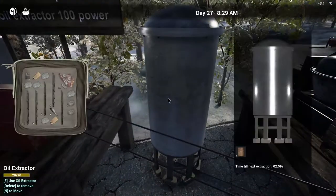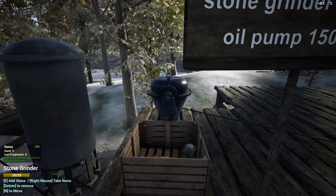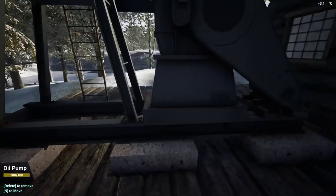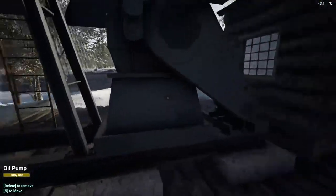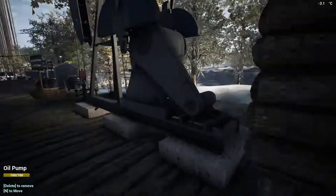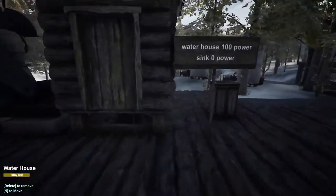The oil extractor uses 100 power and I definitely recommend leaving this on 100% of the time — you need oil cans for everything. The stone grinder uses 100 power and you can turn it off when you are not using it, just like the mixer. The oil pump is the most expensive at 150 power, however you should have this going all the time; it is definitely the most useful bit of tech you will get. The water house requires 100 power but does not need to be on all the time — it's used for the sink and to water plants inside the greenhouse, so you only really need to turn it on when using the sink or to water your plants for a second.